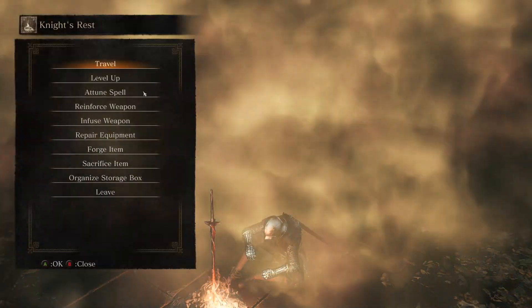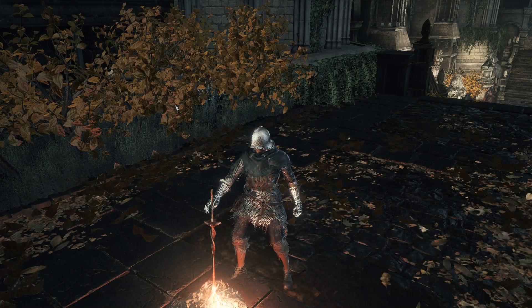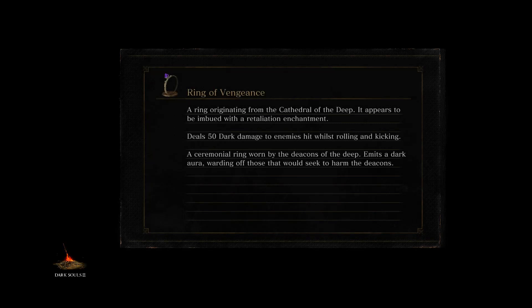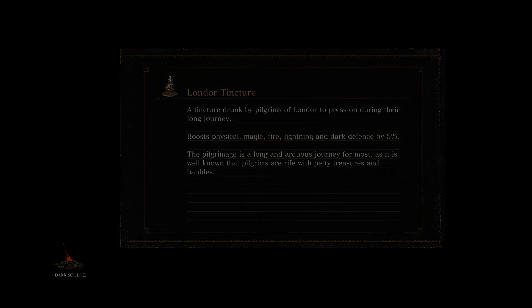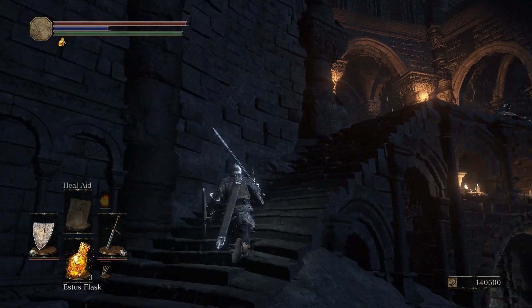We'll travel back. What I will be showing you now is the Covenant of Souls, and the Champion's Covenant — the Champion's Covenant vendor and some of the items they sell. Might even use it to fight some of these Lothric knights. I think I'll still take a tonne of damage from them.